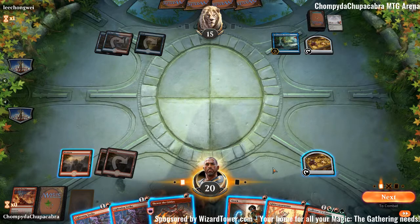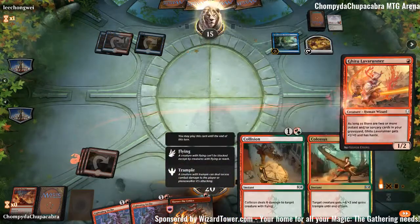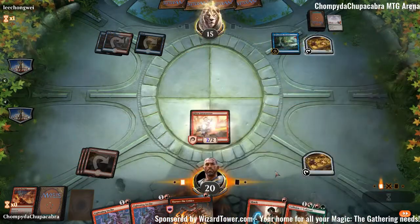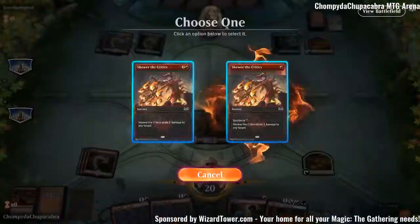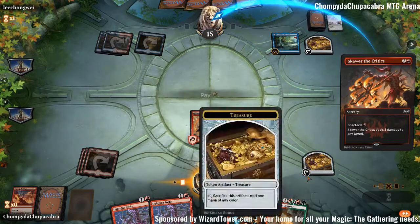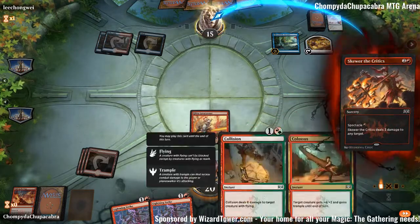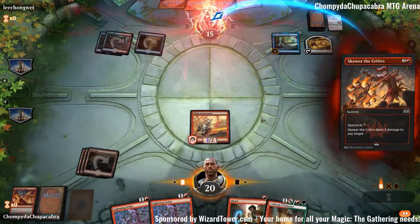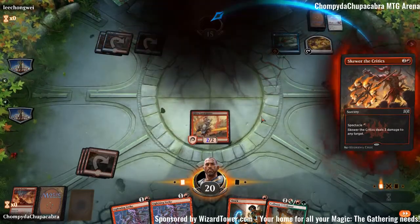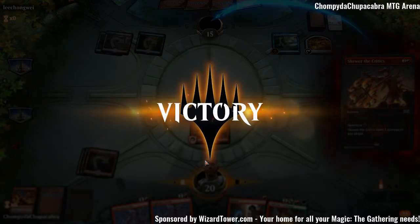Collision/Colossus is a really good burn spell — it's 4 damage for 2 mana. The one problem is you need Treasures and you need a creature. The most brutal is when you cast this on your creature and they Shock it in response. Opponent scoops — can't fight the burn. 3-0, life is good.